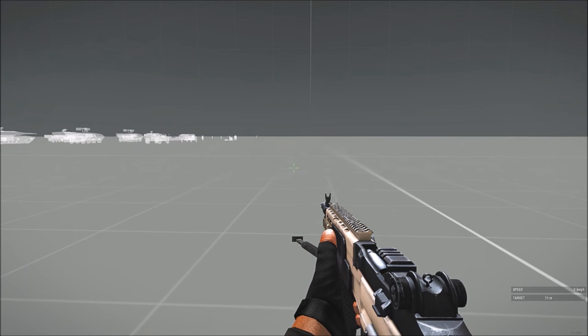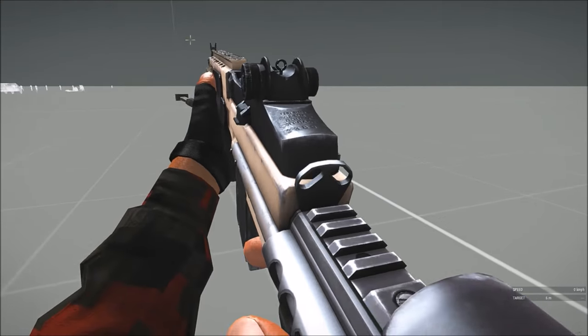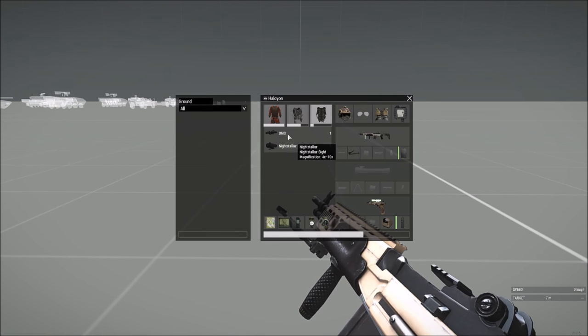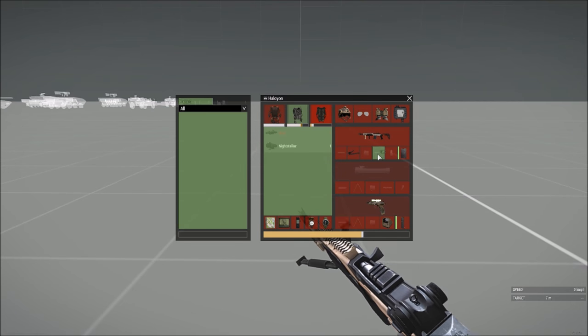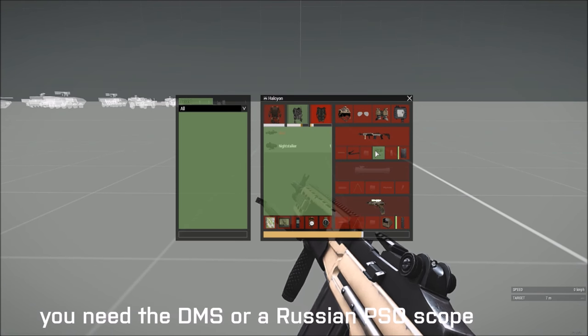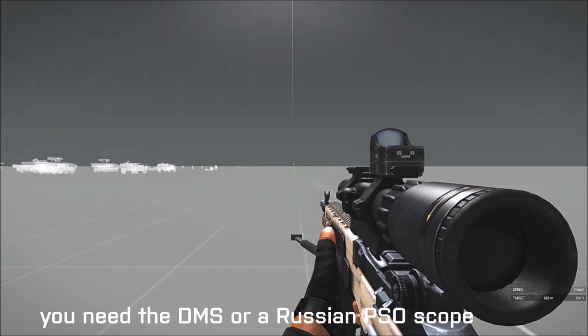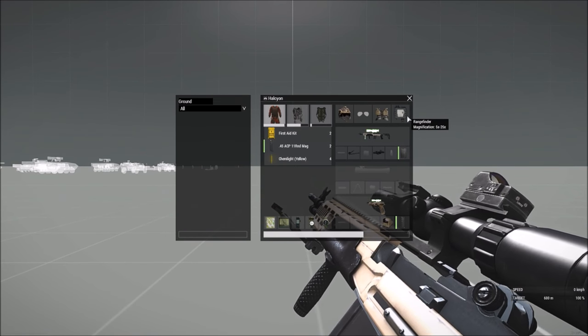Now I'm in the virtual arsenal, and currently my gun doesn't have a scope, so let's go ahead and equip one. I'm going to choose the DMS scope — you just left click and drag to the green spot, if you have a gun that'll accept the scope. I'm going to show you how to range find with the actual rangefinder tool.